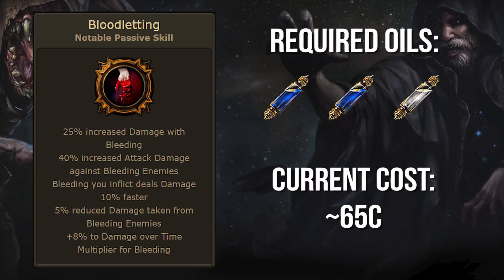While not as specialized as some of the other options on this list, I still think Bloodletting is an interesting and versatile node for attack builds that inflict bleeding semi-reliably. 40% increased attack damage is huge, and 5% reduced damage taken from bleeding enemies is a weirdly strong effect to add to your defensive layers.